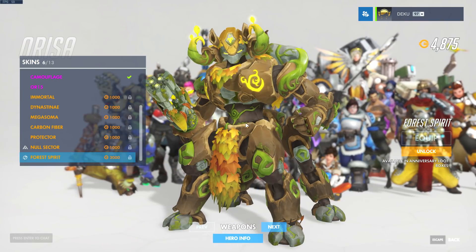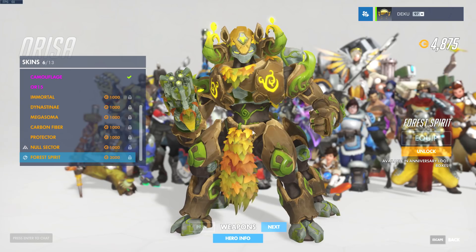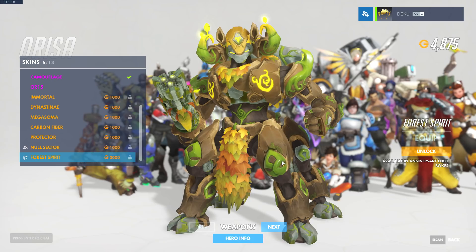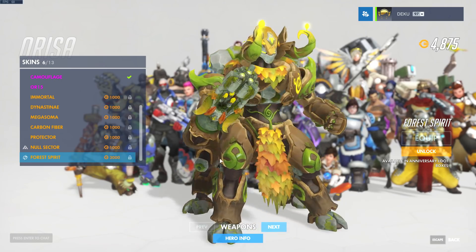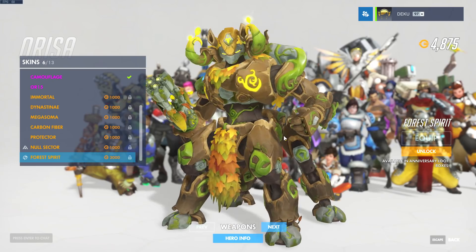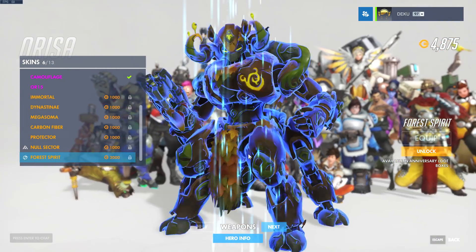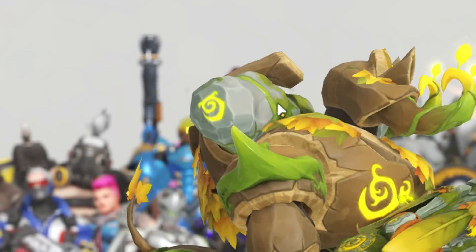Orisa's got a new skin — Forest Spirit. This is awesome. This is like her first nice skin. I like Orisa, I like her abilities, she's cool. But I've never liked her character design, and I honestly think that's a reason why I don't play her much. I just don't like the whole four-legged massive robotic horse thing. Add jiggle to a character and it automatically becomes amazing. We can't see what her ult looks like — does that mean her ult is just this massive stone she plunks in the ground?